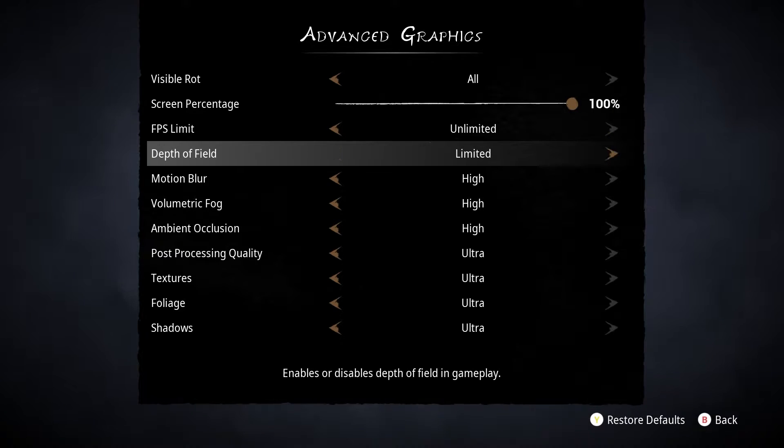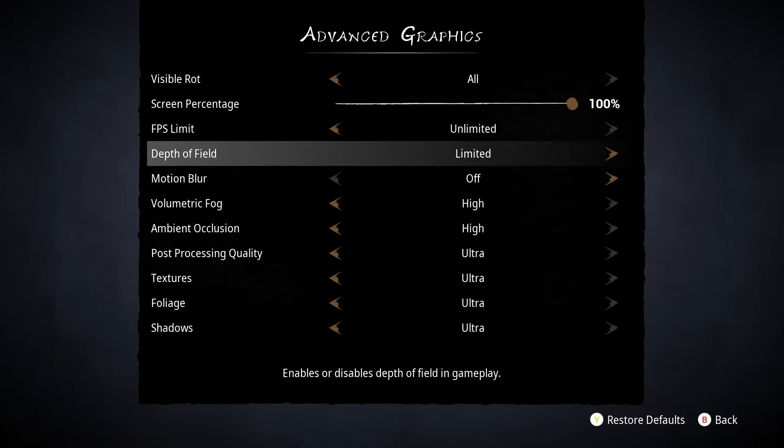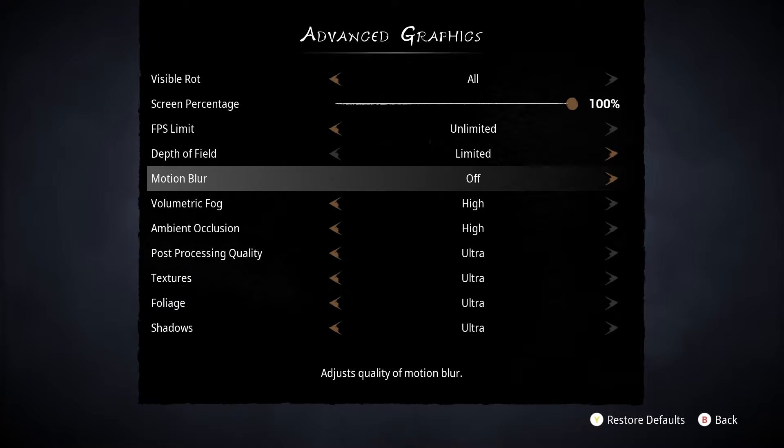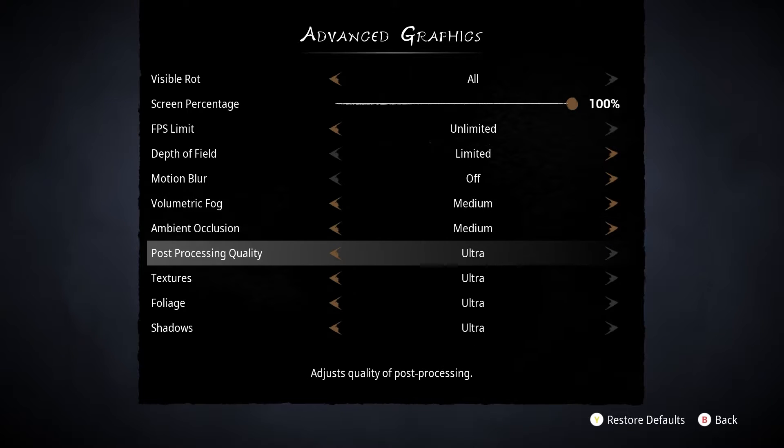Then you have depth of field and motion blur, both of which I'd personally turn off, as they are just camera effects that I don't enjoy, and that don't actually affect your performance that much. The next option is for volumetric fog, which I'll set to medium. The same for ambient occlusion and post-process quality, as they all have strong effects on the average frame rate, but not on the visual quality.